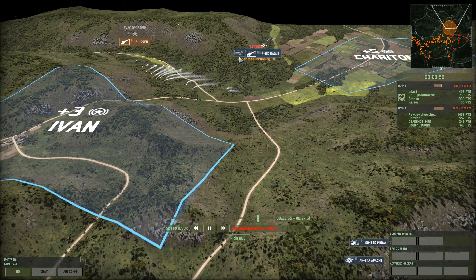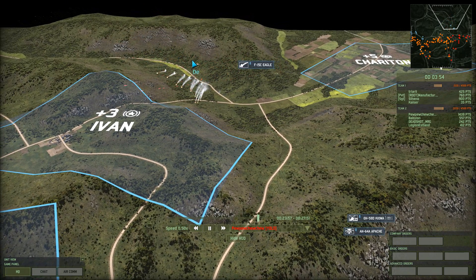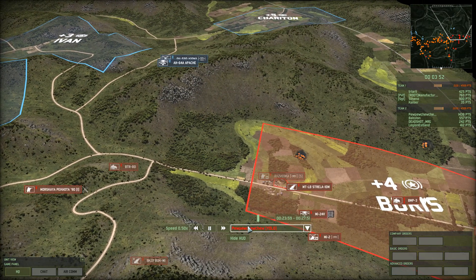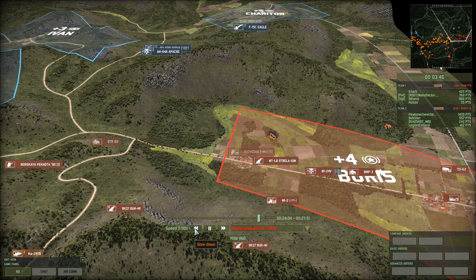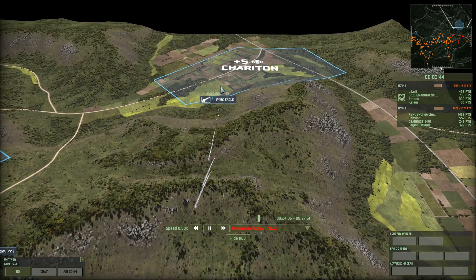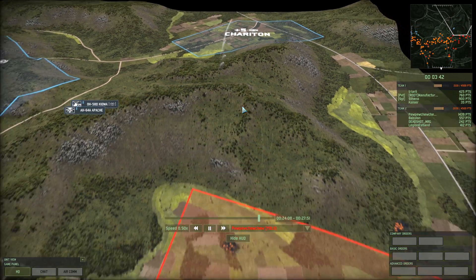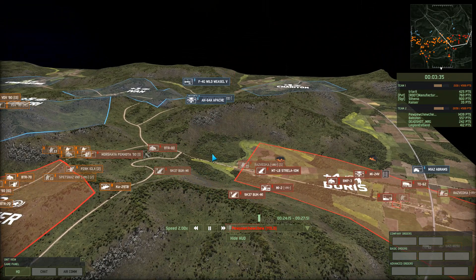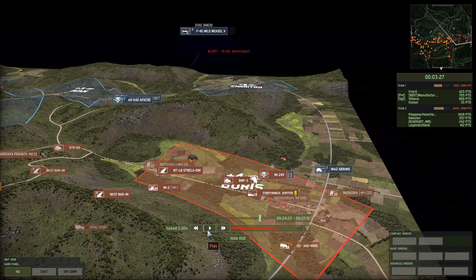My opponents dropped down two planes — an Eagle and a Weasel. From the looks of it the SU-27 there did make it away, so at least that is good. That's really this area over here. I bring up two AA units on top of these mountain areas just so I can get some coverage in that regard.